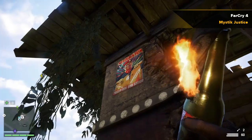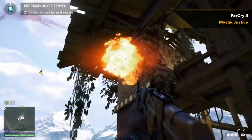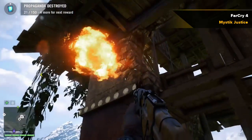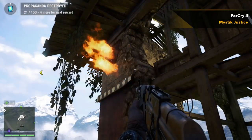Now, a lot of people have had trouble with this, but it's not too hard at all. All you need to do is get yourself a weapon that's capable of causing fire. In this case I've used a Molotov Cocktail. Throw the Molotov Cocktail at the poster and it will cause it to burn. Have fun guys!